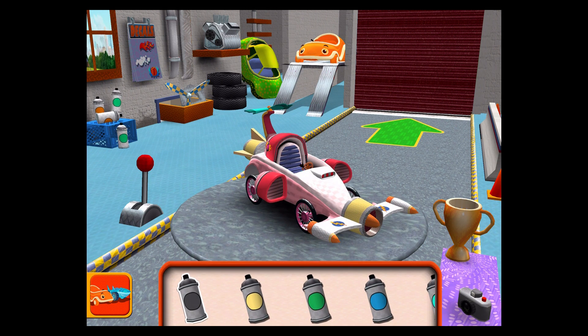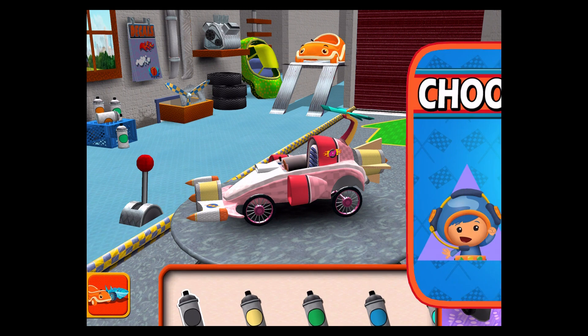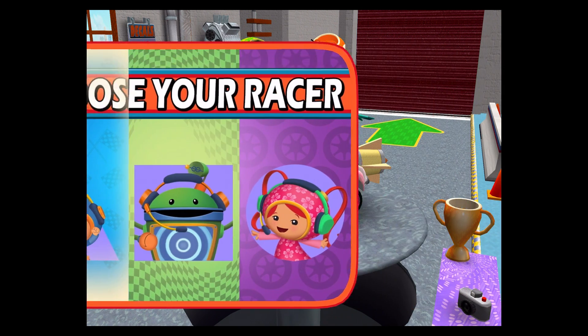Paint. Choose a color, then tap the car part you'd like to paint. Choose your racer. Awesome!